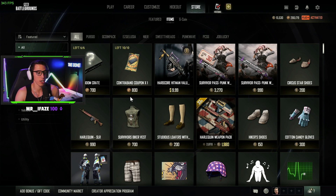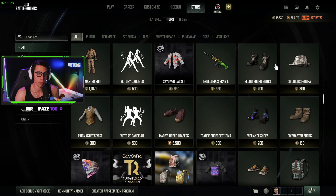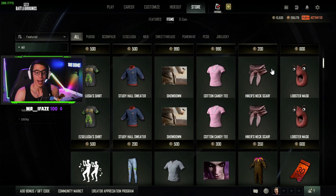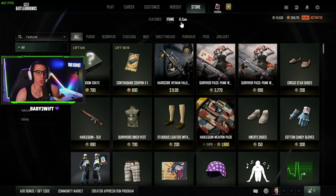Let's test our luck opening crates. PUBG gives all PUBG partners 15,000 G coin every season — at least the group of partners that I know. I don't know if they give more to bigger creators or whatever, but they give 15,000 G coin to partners and I've been waiting to spend those because I'd like to try and get